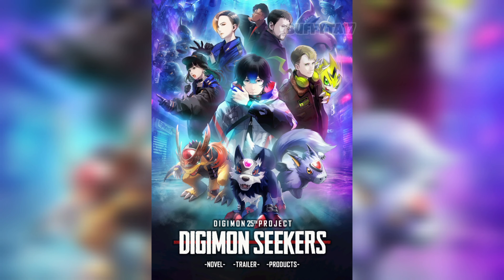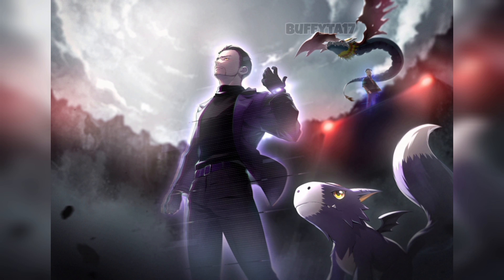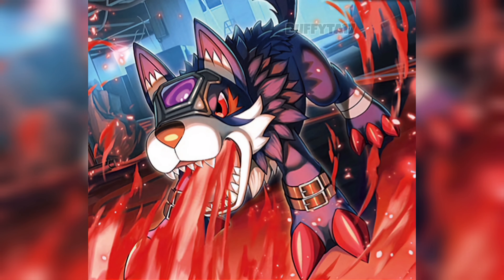In Digimon Seekers Chapter 3.12 — spoilers coming up — the narrative unfolds with the discovery of large-scale codecracker activity in the digital world, particularly at the wall slum. Satsuki reports on the extensive nature of this operation, involving 100 to 200 codecrackers. The OC leader's Digimon launch an all-out attack on the wall slum, led by Tartarus, with the codecrackers heading toward the gateway at the center of the wall slum, turning it into a war zone.